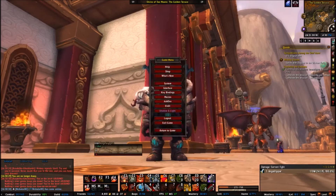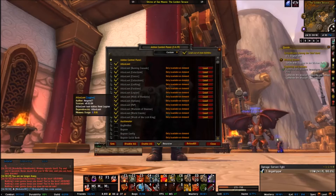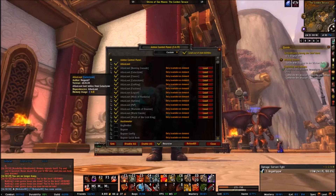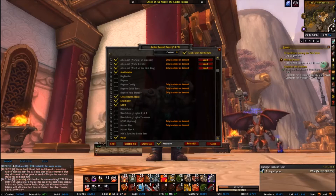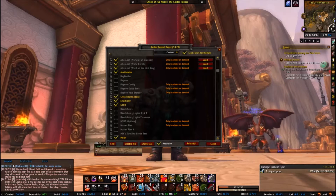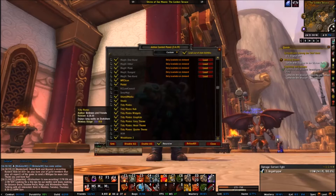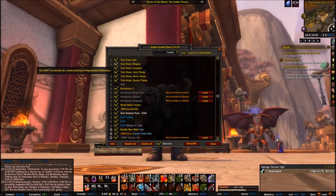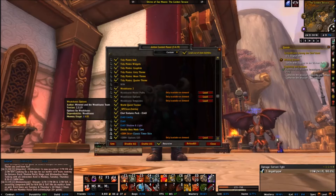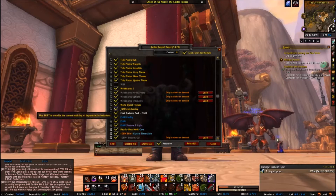The add-ons that I use are not that many but there are quite a few. I use Atlas Loot, Auctionator, Cross Realm Assist, Error Filter because I don't like seeing red text on my screen when I can't do something — I've been playing this game way too long for that. Mog It because I'm a huge mog person, I love transmog. NPC Scan to know when rares are up. Postal, Skada, Tidy Plates — which isn't working right now for the version I have. Weak Auras 2, ELVUI, World Quest Tracker, and NPC Scan Overlay.